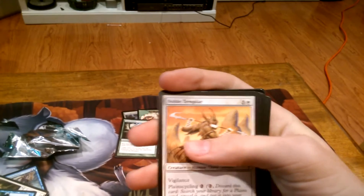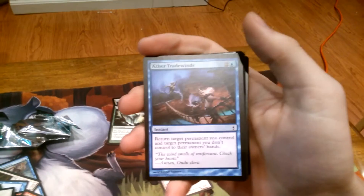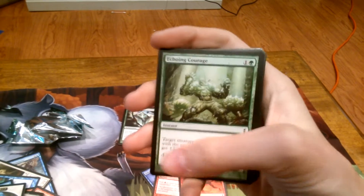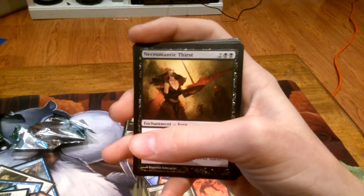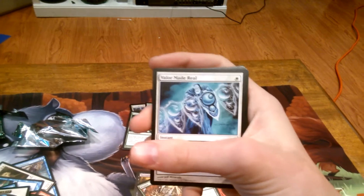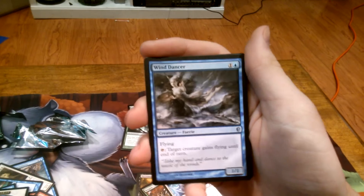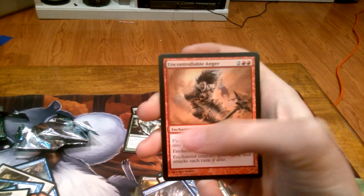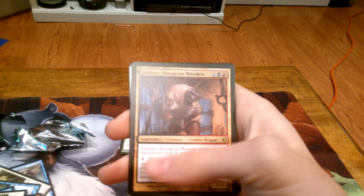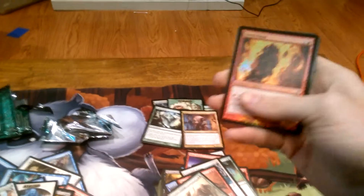Opening up my last pack. We have: Noble Templar, Aether Tradewinds, Annihilating Fire, Hitchborn Devils, Echoing Courage, Necromantic Thirst, Elvish Aberration, Respite, Valor Made Real. First uncommon is Wind Dancer. Second is Uncontrollable Anger. Third is Selvala's Charge. And our rare is Grinzo Dungeon Warden. We have a foil Torch Fiend.